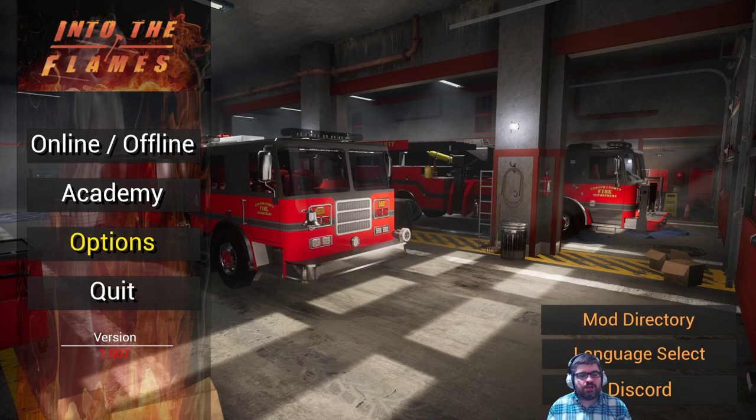Hey folks, this is Vint with Dad's Gaming Addiction, and today we're going to try Into the Flames. This is a game you can find on Steam for about $20, but it is 40% off for the next 20 hours as of the date and time of this recording. So if you like what you see, hurry up and get it.